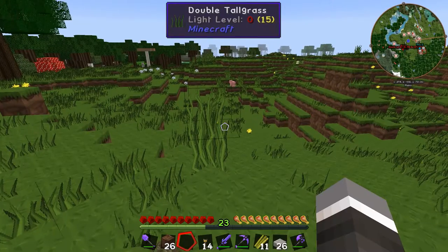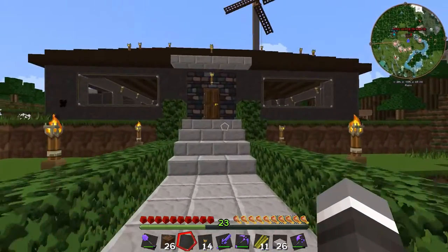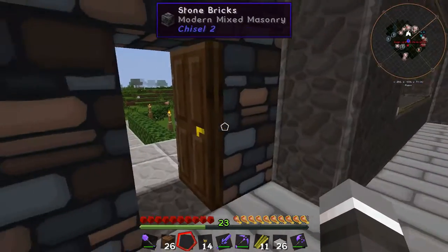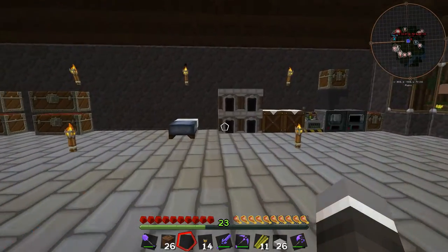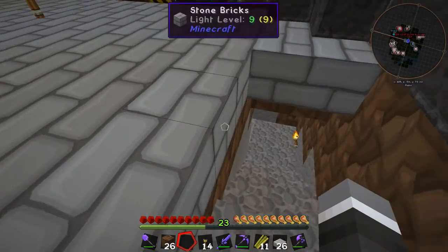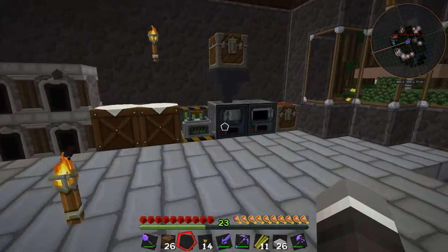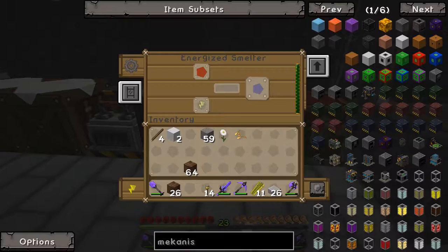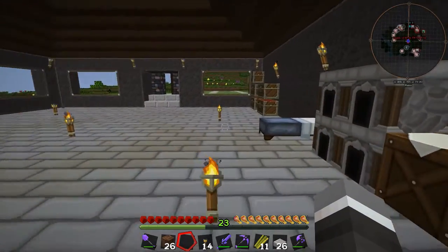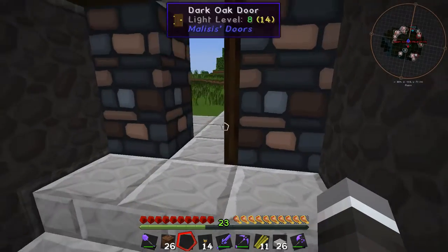Looking forward to carrying on with the series. We've got a little entranceway up in here. I'm not a fan of these doors from Maliseys Doors, so I'm going to replace those at some stage, probably with some carpenter's doors. We've got a nice little stone brick floor with a ladder here leading back down into our little starter hobby hole in our mine downstairs. I've gone ahead and moved everything inside and run the power through the wall. I've also turned the configs off for the sound on the mechanized machines, so when they're running we no longer have any noises.